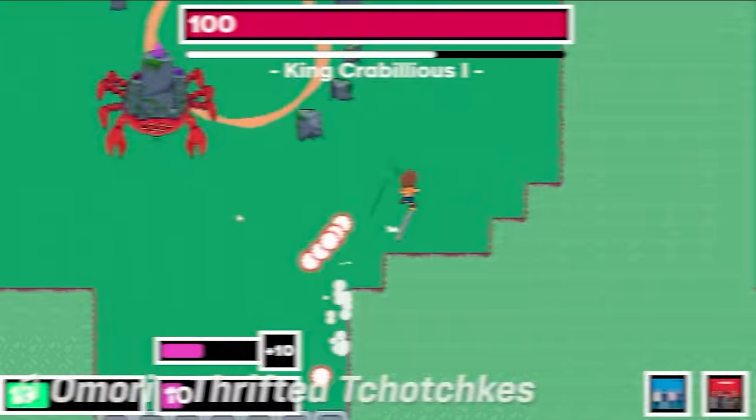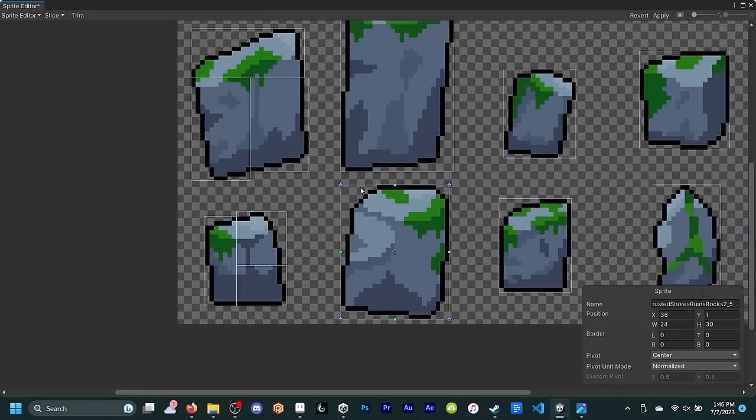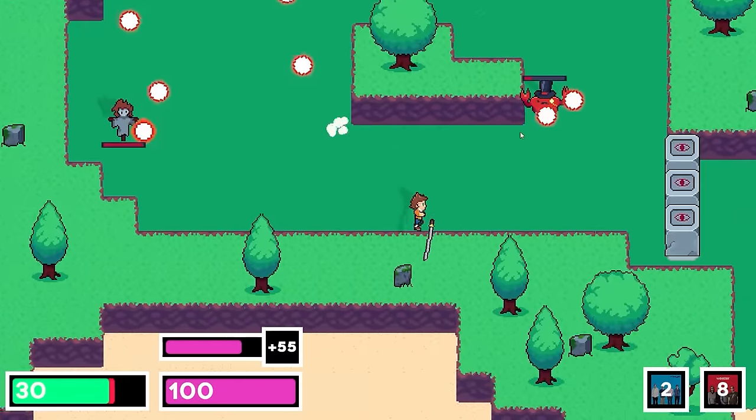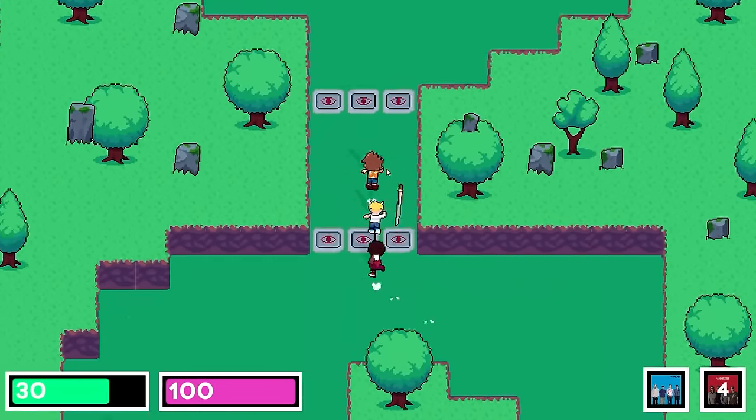On the next day, I made a bunch more environmental art, mostly new rocks which I then made breakable. I kept working on pixel art the next day and made a tree which I really like. Then the next day I put the tree in, made a bunch of new trees, and messed with color palettes for the environment as a whole. I think all the grass looks a lot better now.